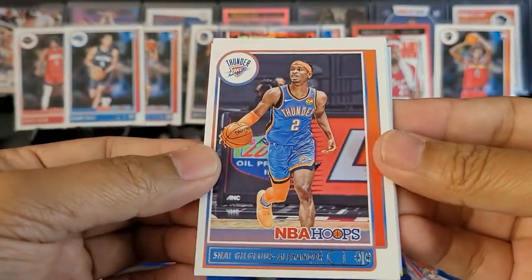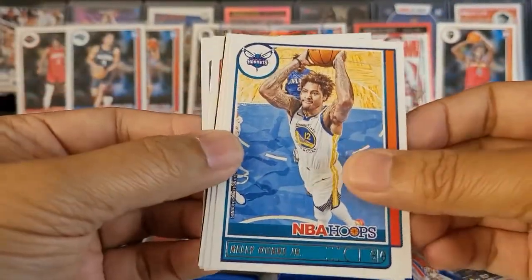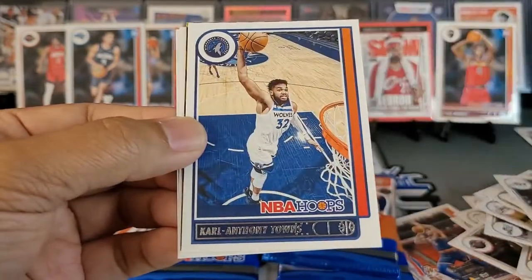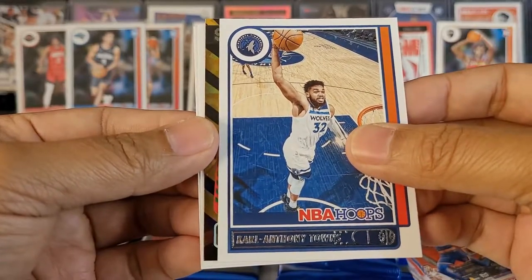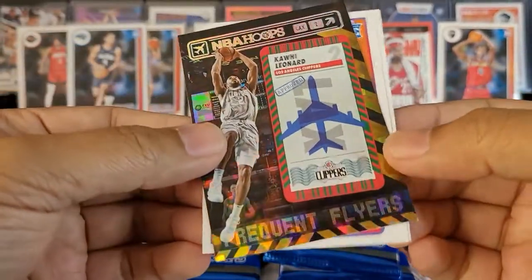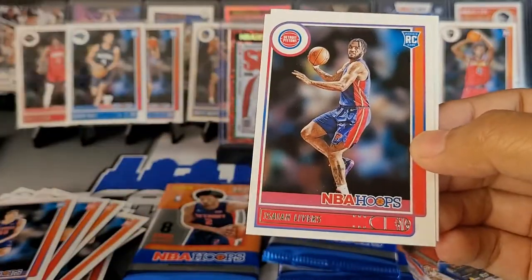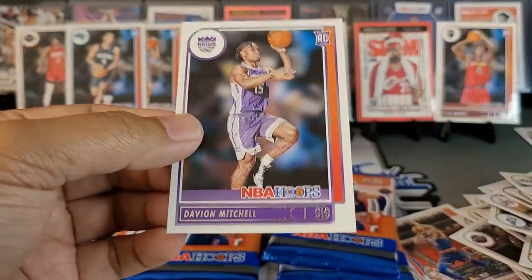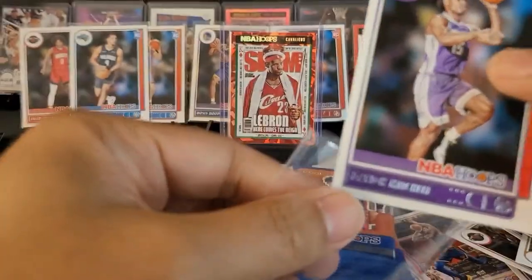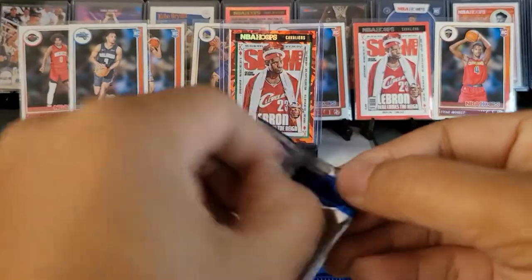We got Shay, we got LaMello again, Kelly Oubre Jr., another insert — Desmond Bain, Karl-Anthony Towns. What is this? Frequent Flyer — Kawhi Leonard! Cracked ice — that's kind of sweet. Isaiah Livers and Davion Mitchell. Davion Mitchell is actually having a decent year for the Kings, but I'm still surprised that they traded away Halliburton.